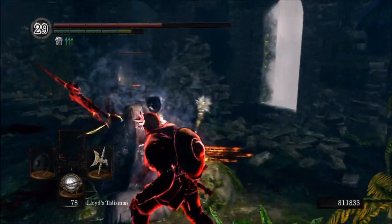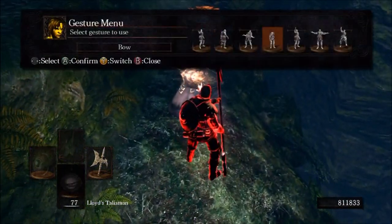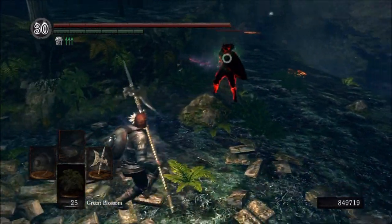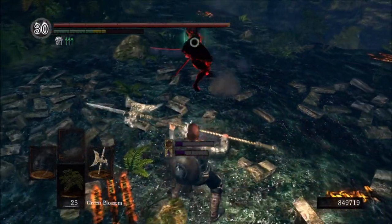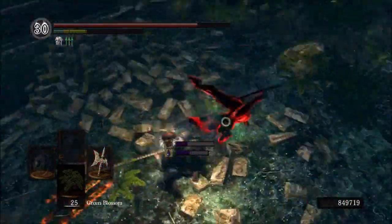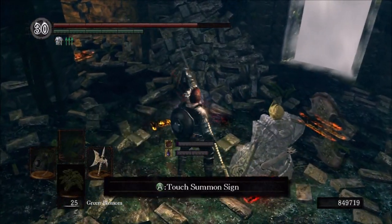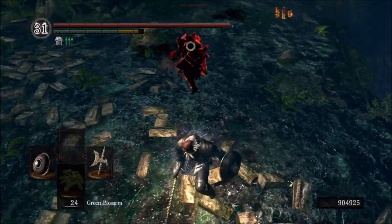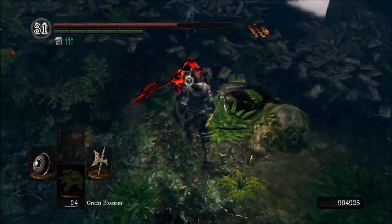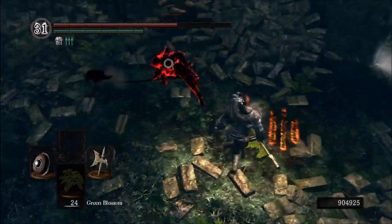We've got another guy with Pursuers on — that's one thing I'm really noticing a lot of in the forest: guys with Pursuers, dark magic, and all that. If you want to practice dodging that stuff, this is definitely the place you want to be invading. There's actually more of it here than in the township. It's great to practice countering those guys who come in with Pursuers and crystal magic weapon on a Falchion or Scimitar R1-spamming you. I'm also noticing a lot of people with the Great Scythe — I'll cover that in the next weapon showcase.